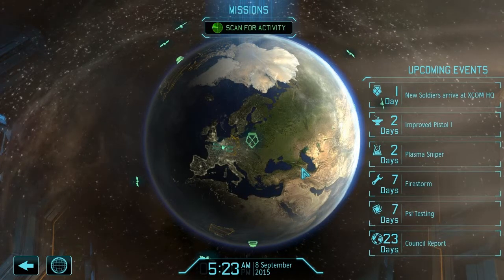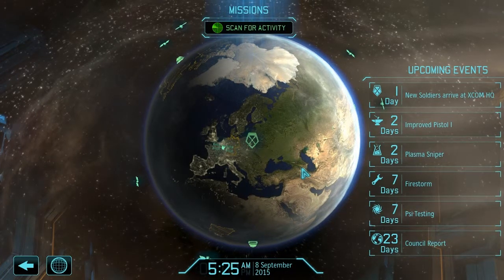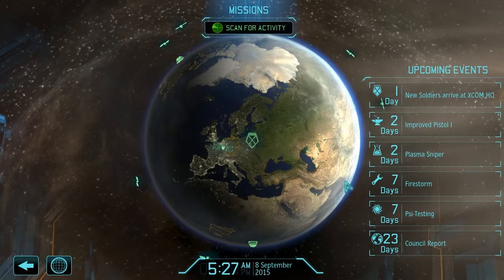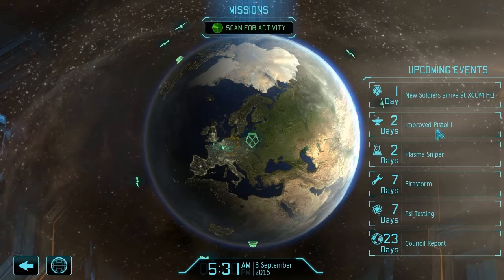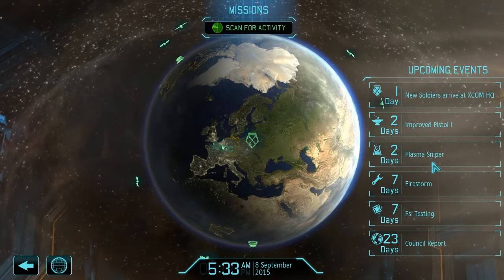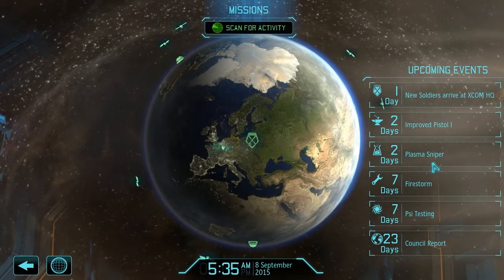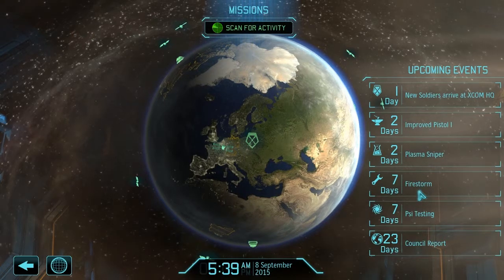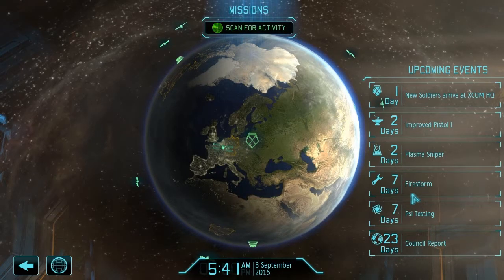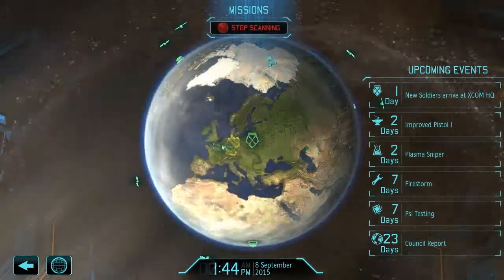Hey guys, my name is Adam and I'm here with episode number 33 of Let's Play XCOM Enemy Unknown. We have a lot of stuff coming up here today: improved pistols, which will definitely be done in this episode; a plasma sniper rifle that is going to be researched; and the Firestorm, our brand new aircraft currently under construction. So let's start scanning for activity and see what we can find out.